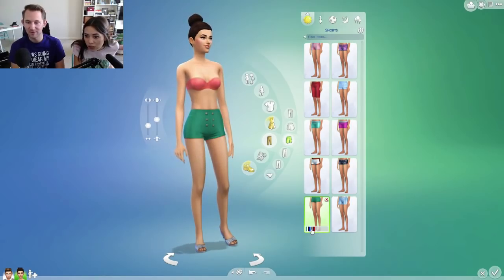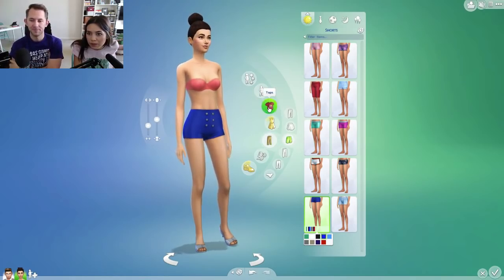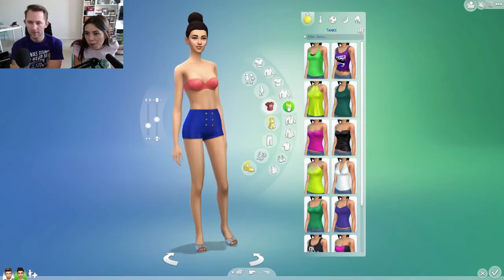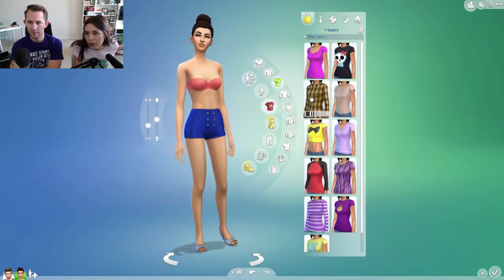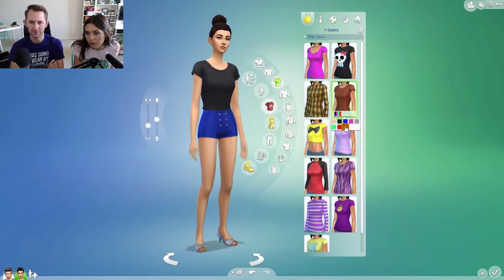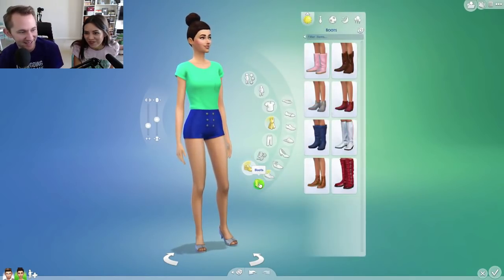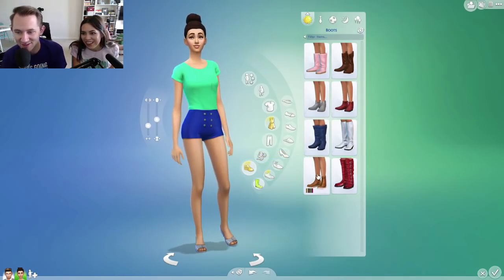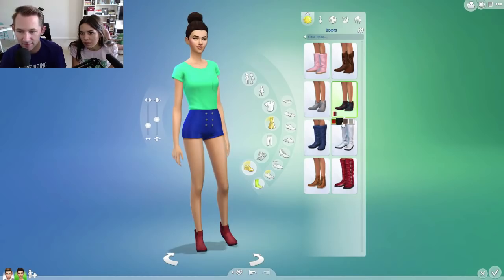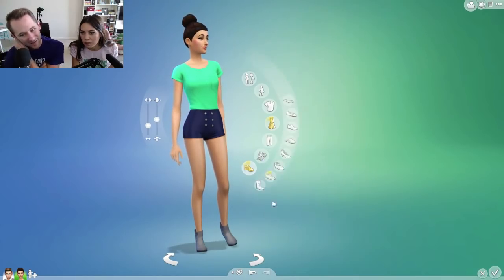High waisted shorts. I'm wearing blue shorts, then I'll pick a top. What do you want — a tank or t-shirt? That one right there. There — that's kind of what you're wearing right now. What color? Everyone's like 'fight fight fight!' Mixed stone booties — there you go. No. Dark blue? There you go. Alright, let's move it along.